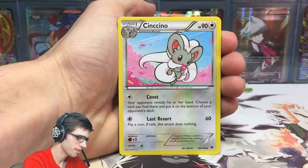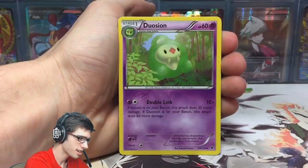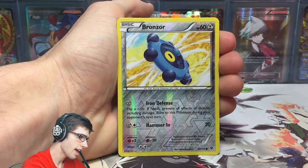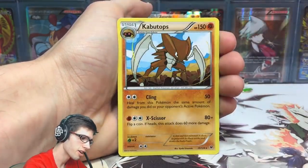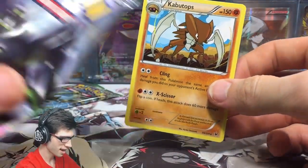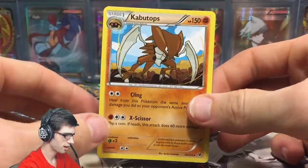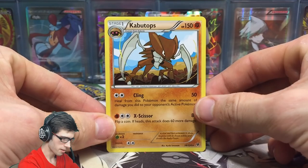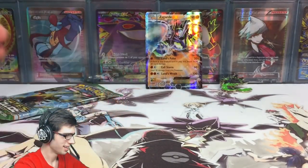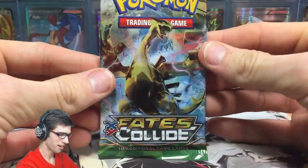From pack two we got a Fennekin, a Gothita, a Binacle, a Meowth, a Cinccino, a Kangaskhan, a Duosion, a Bronzor reverse — just a common — and a Kabutops regular rare. So the mascot of the pin blister pack art could not come through for us, but that's okay. It's got 150 HP with Cling and X-Scissor.